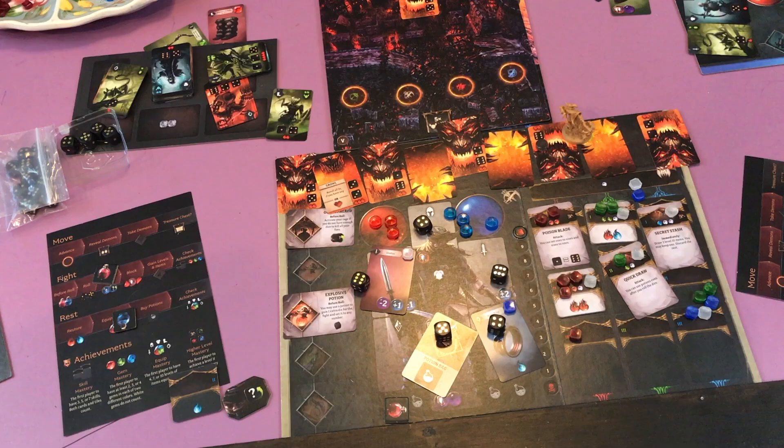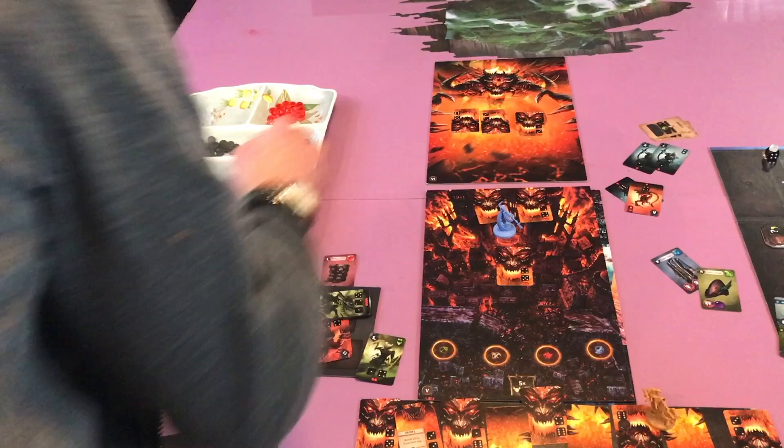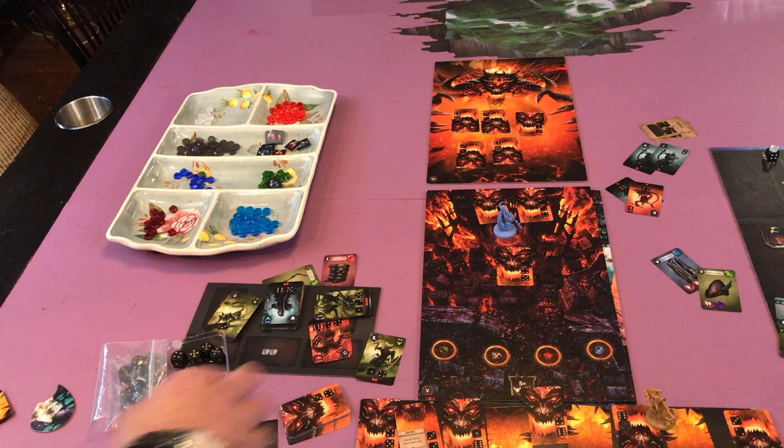When it comes to the monster attacking and putting cards down, you can raise the difficulty of the game by increasing the number of attack cards — it's always going to be one less. So you could go three, two, one, zero instead of two, one, zero. And that's the game — that's Sanctum from Czech Games Edition.